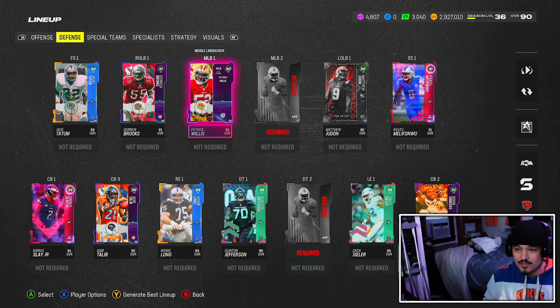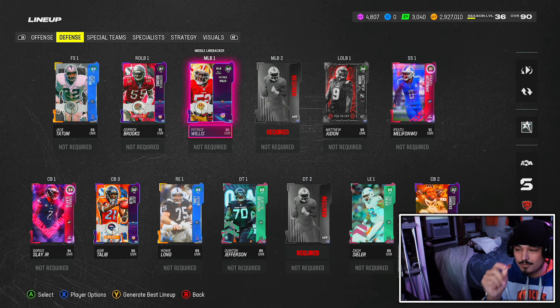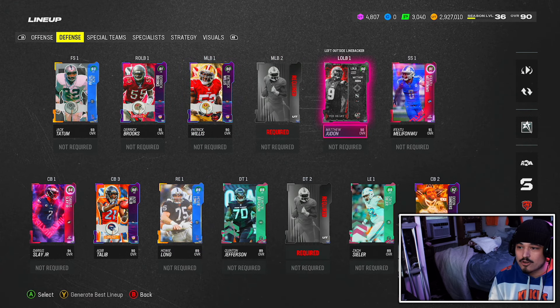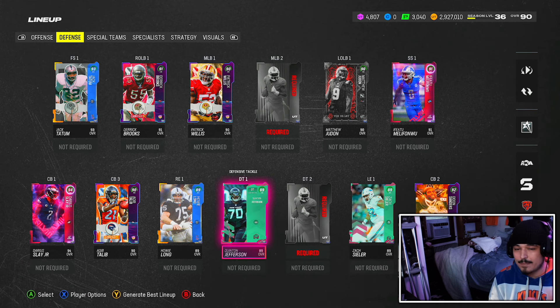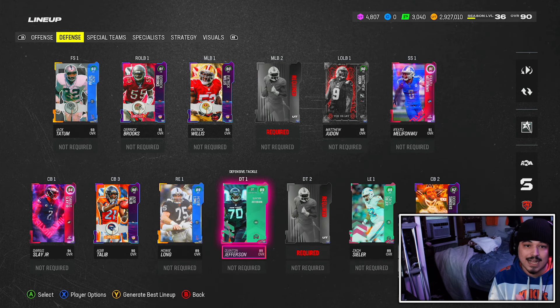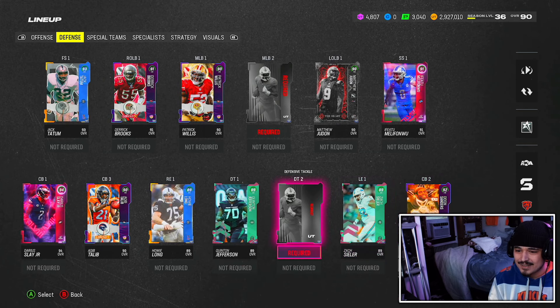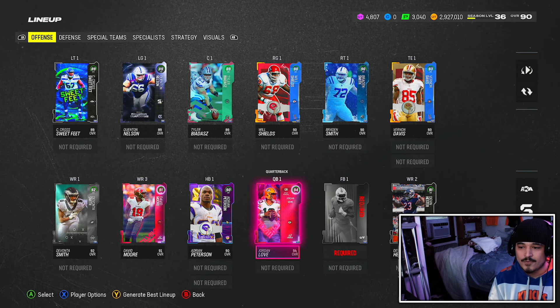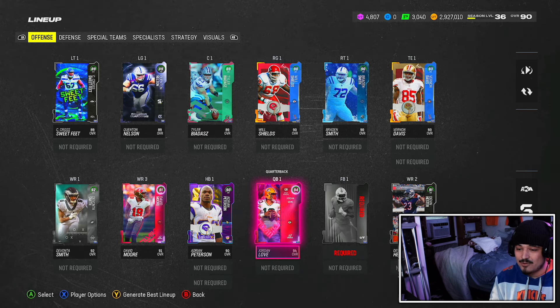If you really want to go crazy, you could mix and match the starter packs — get Air It Out and then the corners and the guys up front, Load the Box or whatever it's called. But even if you're just getting started, I feel like you'd rather go into the store, try your luck with some of the special store offers, use whatever coins you make from that, and almost build a budget team.